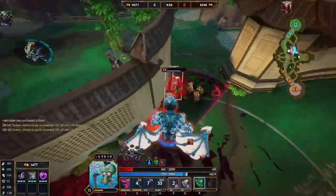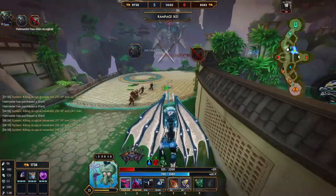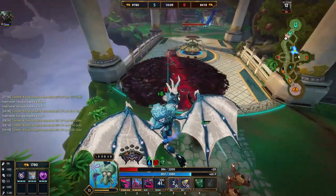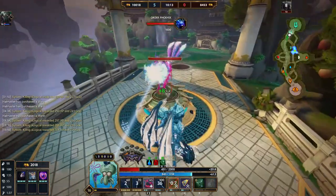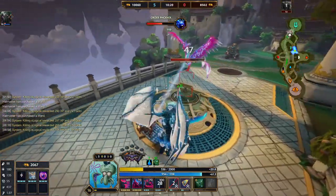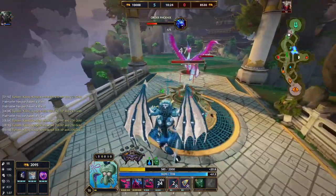He might just not play Hachiman that much, because that ult was unfortunate. I think we've all done that as Hachiman — the first time you use that ult it's kind of weird to control. Should I get this phoenix because of dual orb? I probably should be able to get it — at least half of it. Maybe not the entire thing.